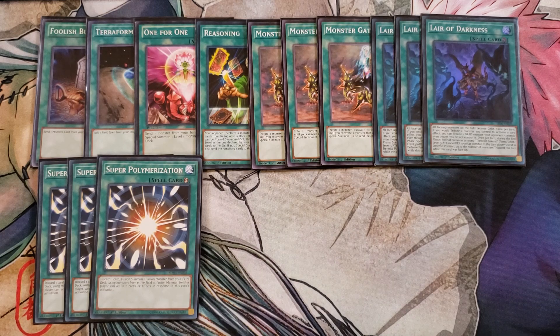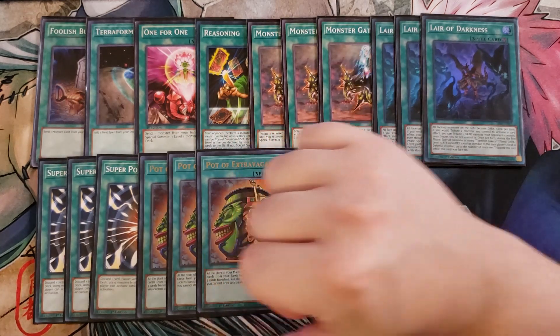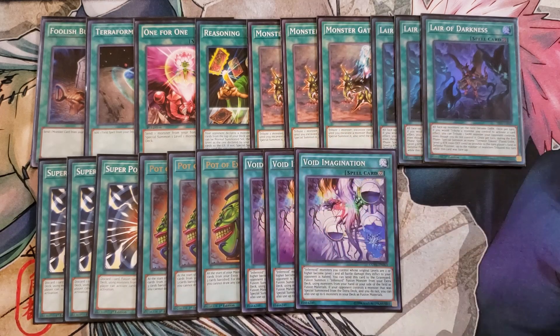We play three copies of Super Polymerization because with copies of Layer this card is absolutely bonkers — it's great to fusion summon your opponent's monsters away. Three copies of Pot of Extravagance since we don't super care about the extra deck. Three copies of Void Imagination — Infernoid monsters you control with levels two or higher become level one, ignoring the eight-level restriction. You can also send it to the graveyard to fusion summon one Infernoid fusion monster using monsters from your hand or field, and if your opponent controls an extra deck monster and you don't, you can use six monsters from your deck as fusion material.